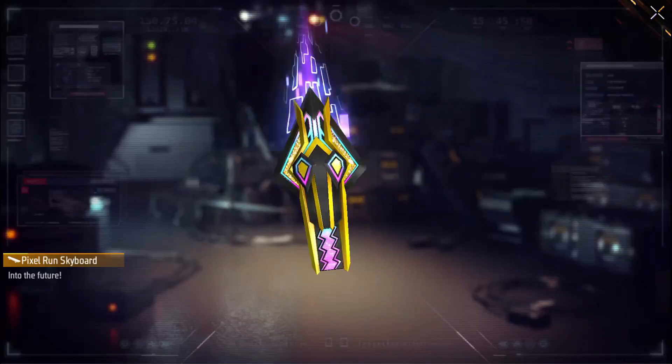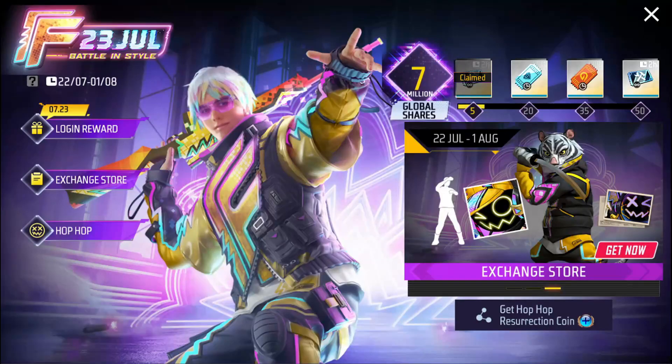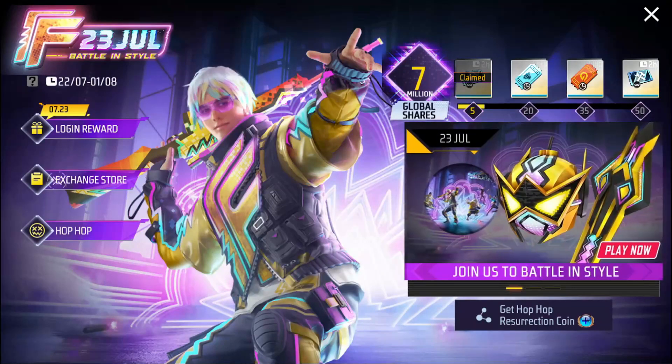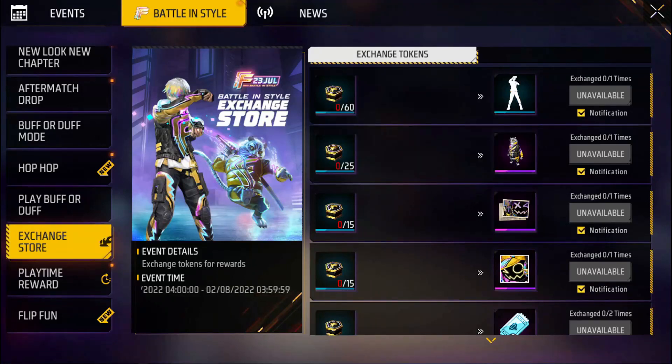You will have a login reward. It is interesting to see the skateboard. You can have a style of style. You will have an exchange store. You will have a free emote — The Great Conductor. You will have a dab emote. But the Great Conductor is free.